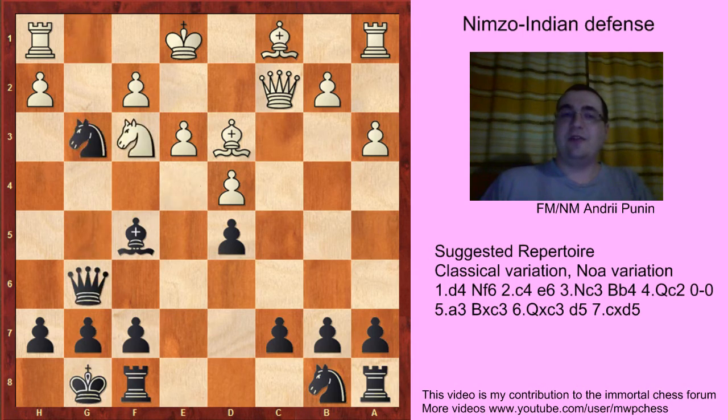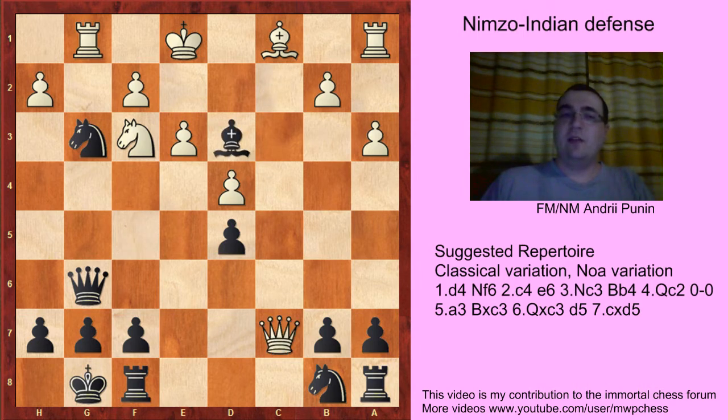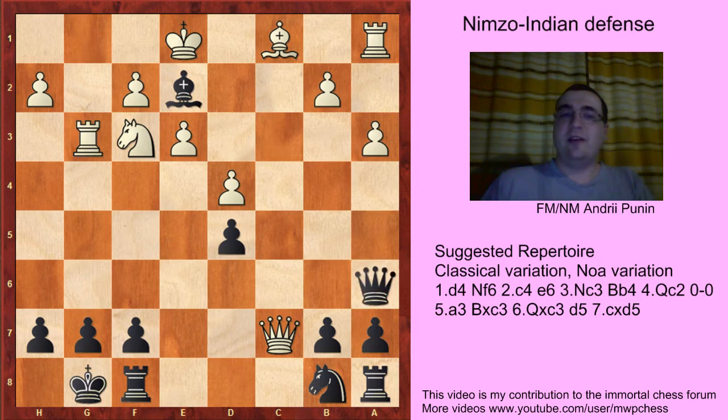So Qg6, Nf3, and Ng3 works: Rg1, Bd3, Qc7 — good move — Bxe2, Rg3, Qa6, and White cannot castle. So Black is better. Bf4 was the main move in this position.